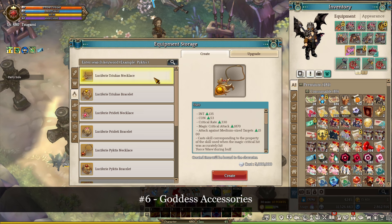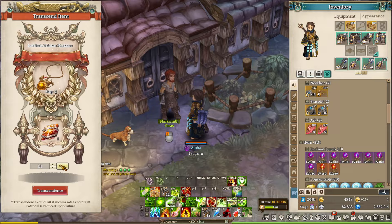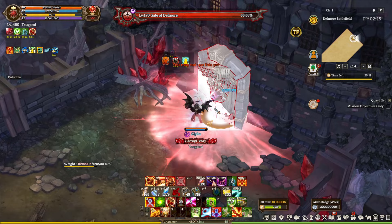Number 6: the next one is going to be the goddess accessory. You want to unlock and obtain Luciferia accessories as soon as possible and transcend them to stage 8 so you can upgrade them into the goddess accessory. Do not bother fully building the Luciferia accessory — it's a waste of time and resources, and you're better off converting your Luciferia into the goddess version.